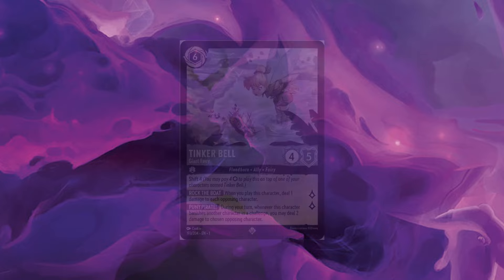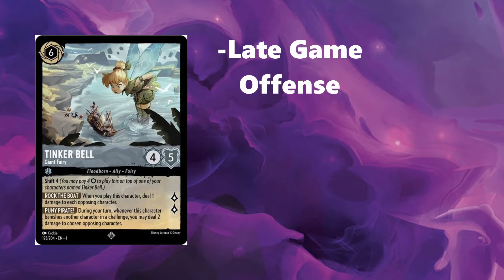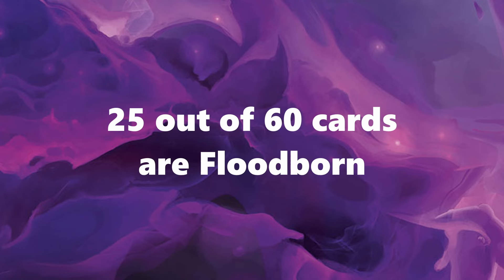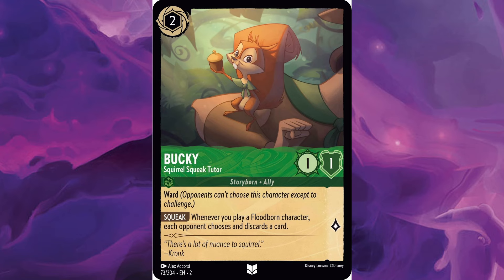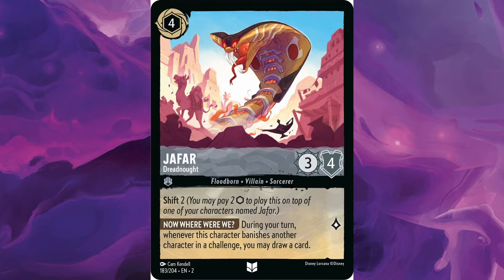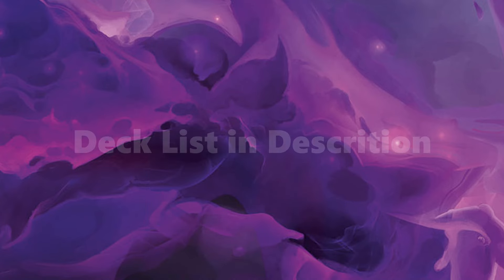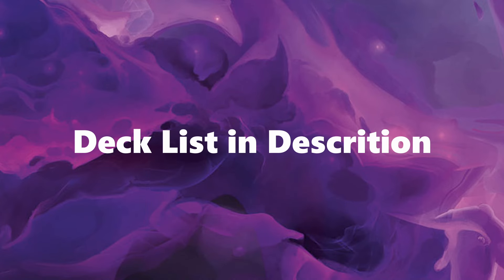Lastly, at 6 ink, we have 3 giant Tinkerbells to also help with late-game offense. She's a Floodborne, she lures for 2, and she's just a great card all around. In total, we have 25 Floodborne characters out of 60 cards. You really want to get Bucky out ASAP to keep your opponent's hand empty, and most of them can shift early to mid-game. We have Cinderella early on to help fish for cards you may need. I'll have a link to the deck list down below, so please check it out and leave a comment on why you like or dislike this deck.